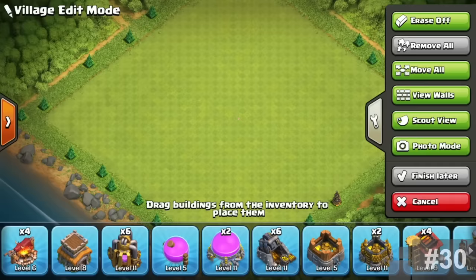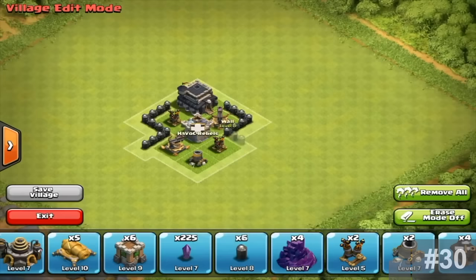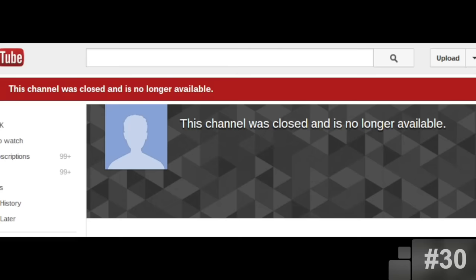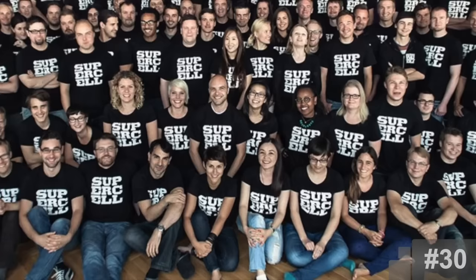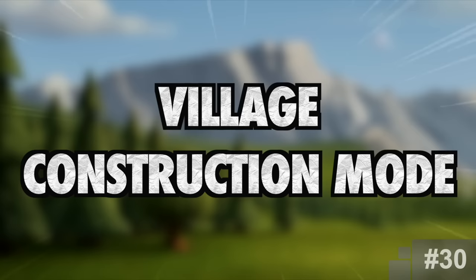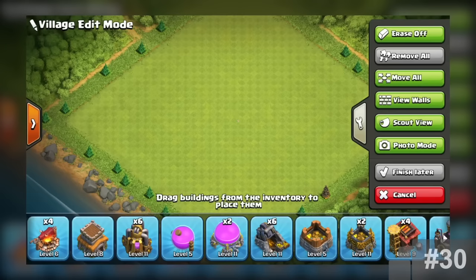Village Construction Mode. This is referring to village edit mode — and yes, that's how it was listed. This is undoubtedly one of the best features ever added in the game. The community wanted a way to build their bases better without having to shift everything around, and most commonly this was referred to as Village Construction Mode. We had no idea how Supercell would implement this, but what we got was probably more than anybody expected. And over the years it's been improved more and more, and it's still being improved.